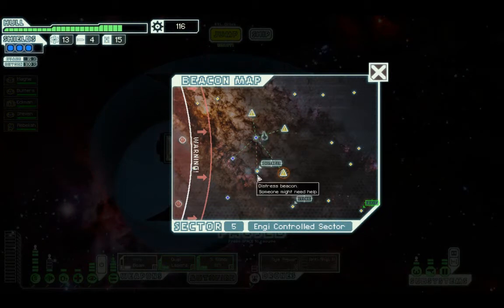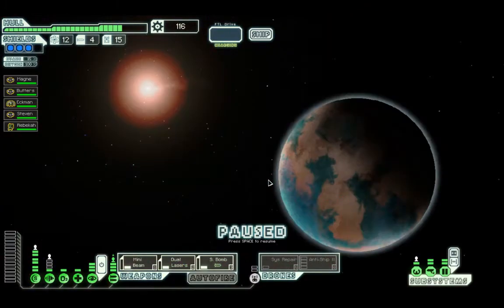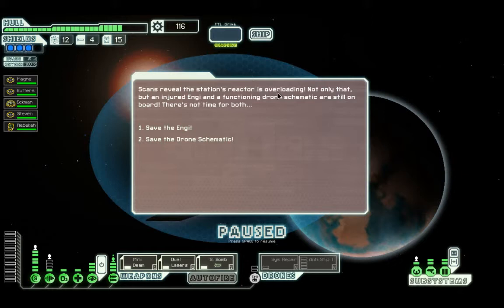We need to head back now and go to that shop and hopefully buy something. You're arriving at a smouldering Engie research station. It's a distress call to the Mantis - attacked by pirates or Mantis, most likely. There may be someone left alive. Improved sensors - run another scan. Long-range scanners, run another scan. The scan reveals the station's reactor is overloading. Not only that, but an Engie and functioning drone schematics are still on board.